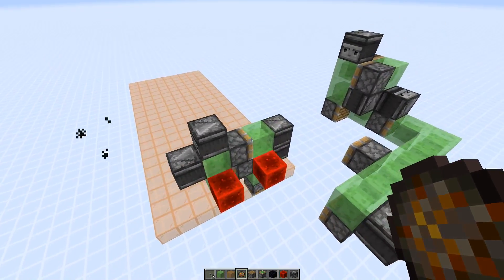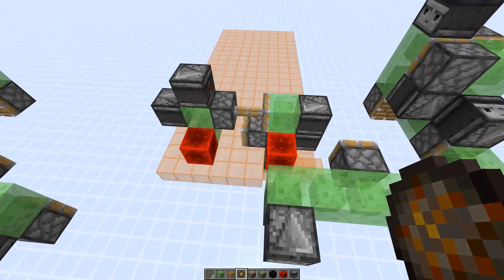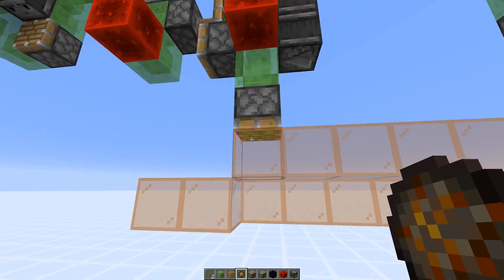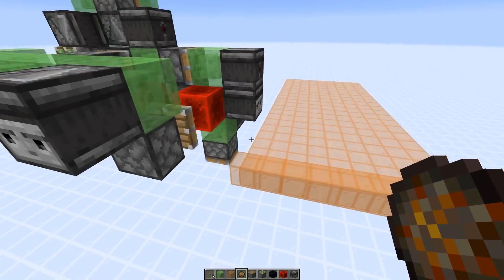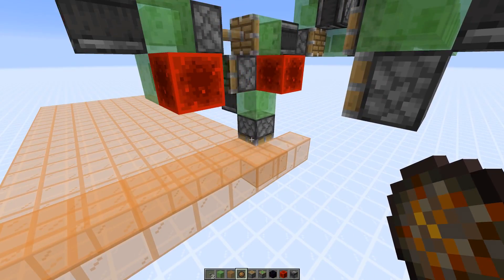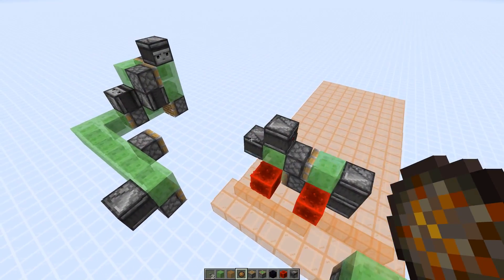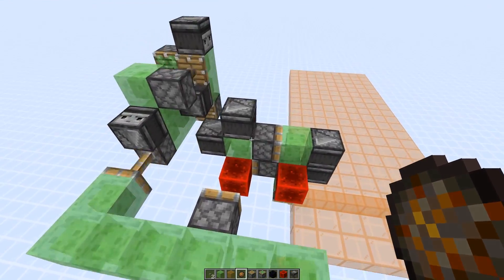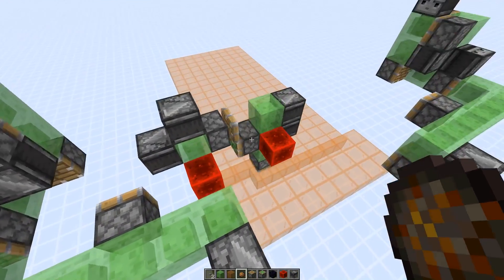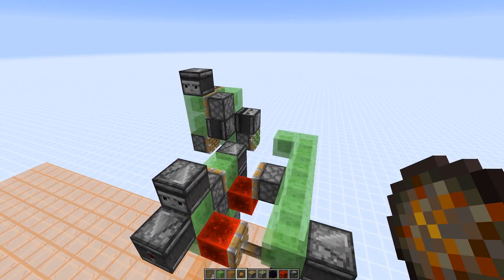I'm going to launch this. The machine is pushed forward one block on each end and now it's doing the work. There's a sticky piston that pulls up some orange glass blocks. You could also of course use a normal piston to push down. At the end of each turn the machine is getting pushed forward one block, and the stations in the back move forward two blocks.